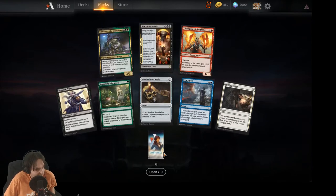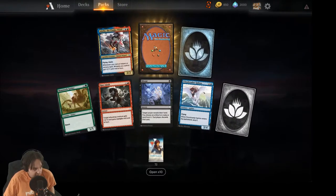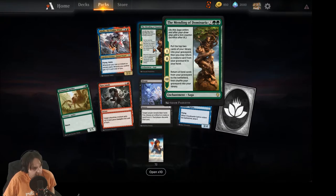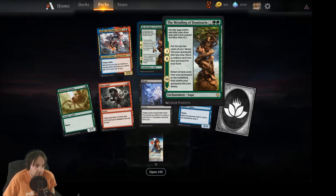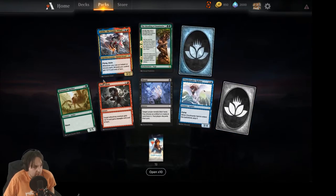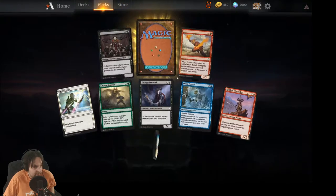I was hoping it was the other mythic black one. Some nice wild cards here. The Mending of Dominaria: put the top two cards into your graveyard, return a creature card from your graveyard to your hand, then return all land cards from your graveyard to the battlefield. I could see it as a massive ramp spell if you're going super big green — not totally convinced it's playable, but kind of fun.